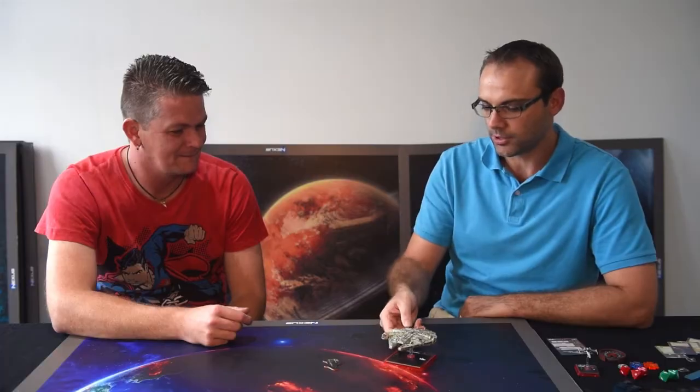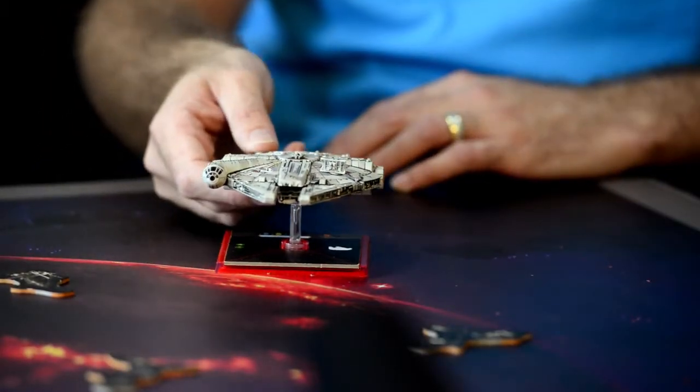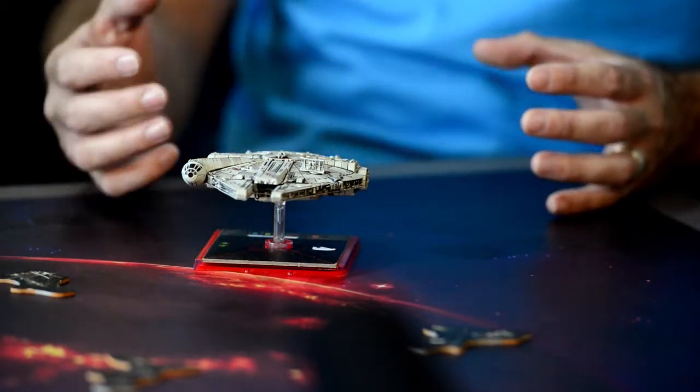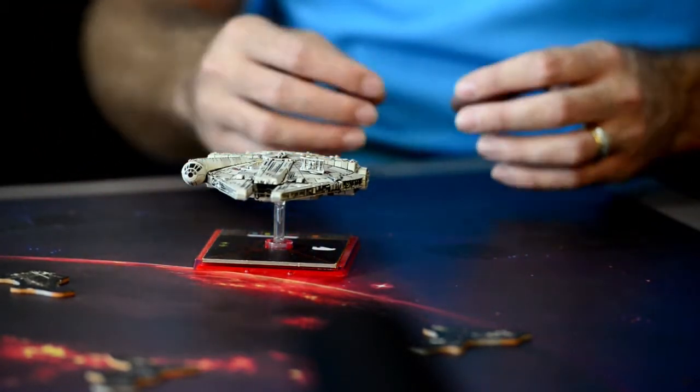How does it work? You basically have a bunch of ships with pilots and a bunch of upgrade cards. When you're playing a game, you normally play a 100-point game. Each opponent has 100 points to build a specific list of ships with upgrades that they will play against each other, and try to table them off before they obviously kill you.